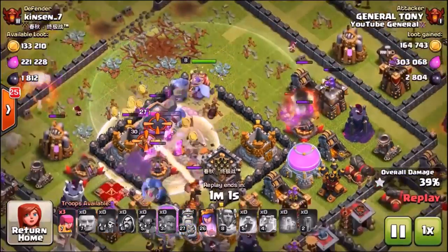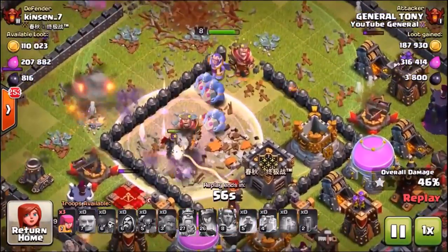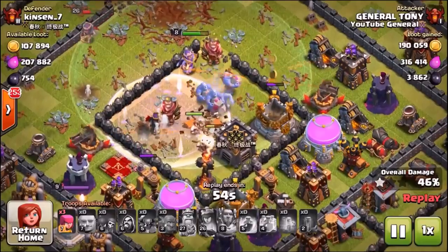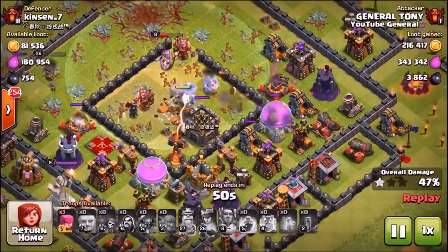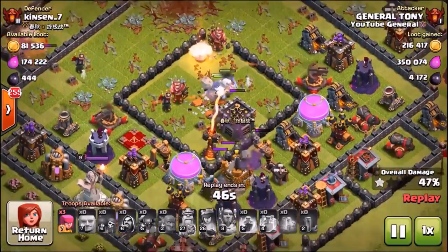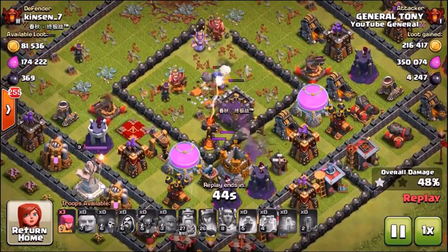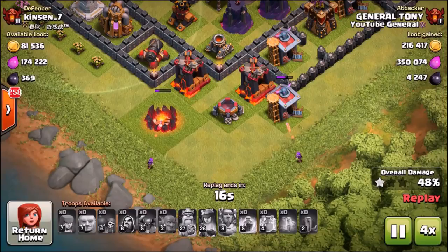That spell is gone. Four spaces for a 10-second spell that does absolutely nothing — I would rather have one freeze spell than that clone spell. Look, we're only up to 46–47 percent damage, the army's been destroyed, the queen and king are both down. Luckily I brought a couple of archers knowing how bad the clone spell is, and they're going to pick off two little buildings at the bottom for a clutch result.